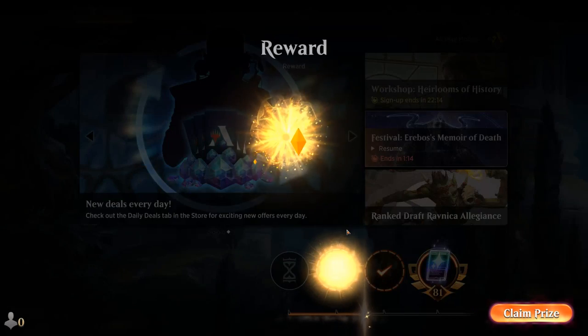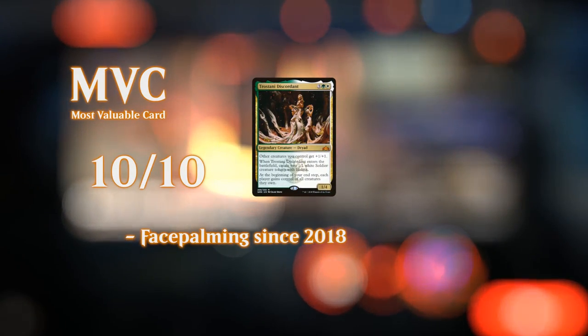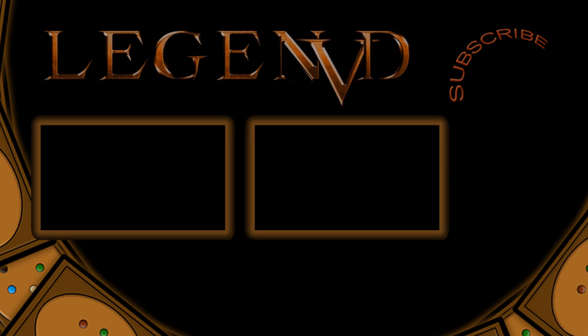Our Naya tokens deck performed quite well. The major issue is often the mana base — having all 3 colors in your opening hand is pretty key. But if it gets to play its spells on curve, especially on the play, it can have some very powerful openings. That's gonna be it for me today. Want to thank you for watching. Hope you enjoyed, and as always, have a nice day. I also want to thank all my patrons for being part of the channel. You can become a patron yourself and decide the topic of future videos over at patreon.com/legendvd. See you next time.